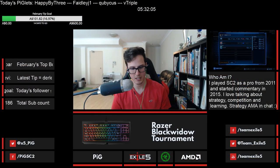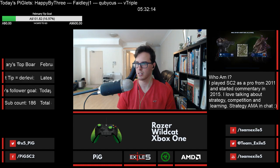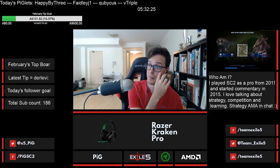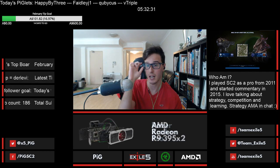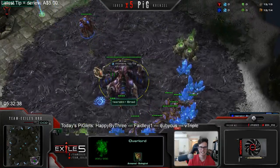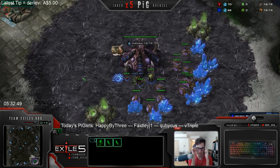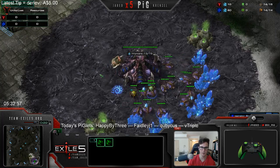We're going to start with the 12 pool double gas ravager all-in - one of the hardest all-ins for most players to stop. You don't have any issues using ravagers, right? No, I can use ravagers, just my bile help isn't amazing, but I don't think it'll matter. Also, the bile doesn't show up well because I'm colorblind. I've put colorblind mode on and it makes it worse - whoever designed it, I don't think they're actually colorblind. The colorblind mode is basically just there for team colors and doesn't help with that.